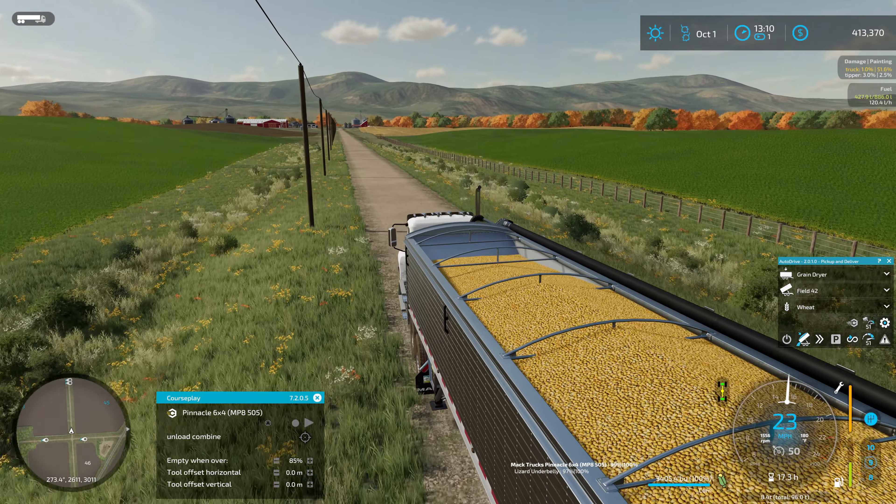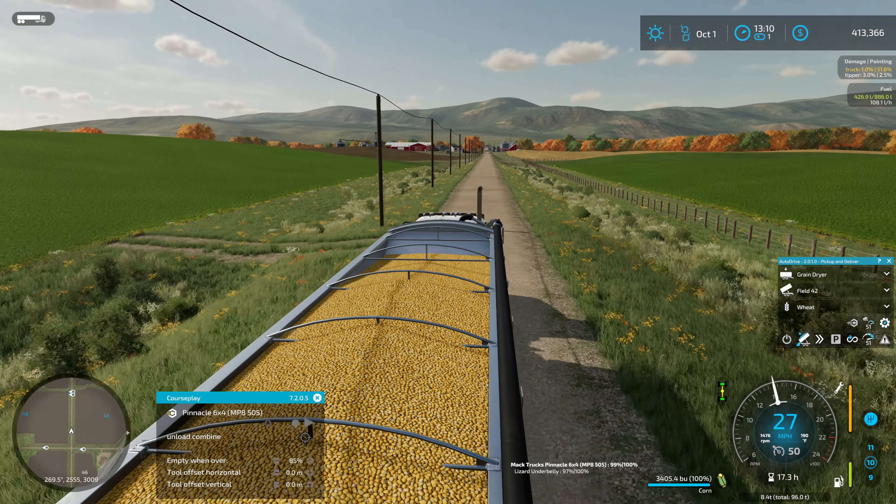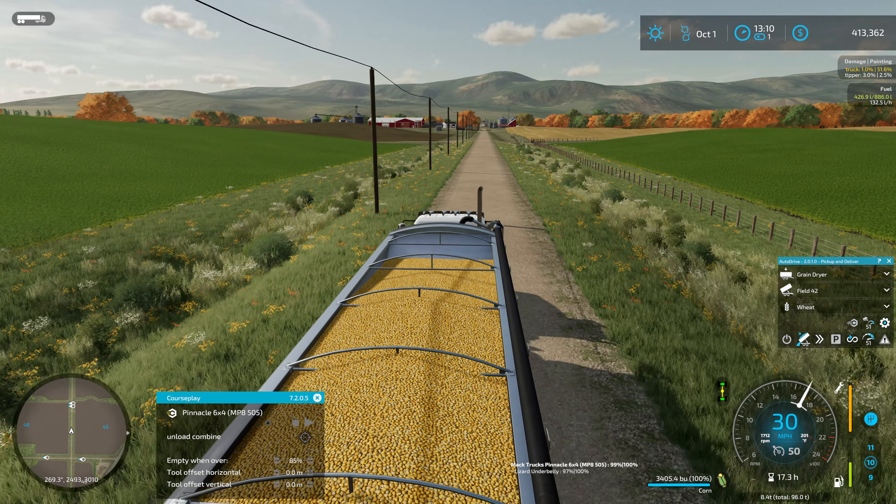When I was running AutoDrive for the combines, AutoDrive did not seem to mind the 24-row heads quite as much. CoursePlay likes to be a little bit closer to the combine, so that's part of why we're using 20-row heads instead.